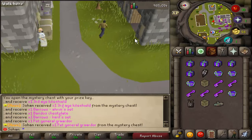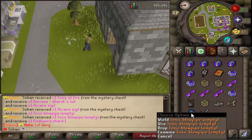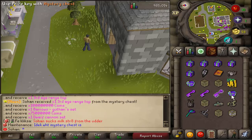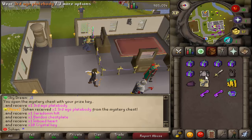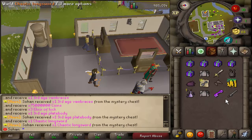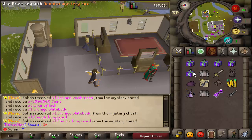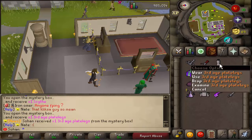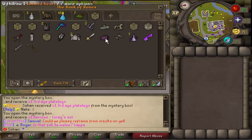We got a pet General Graardor and a 3rd Age Kite Shield — that is incredibly rare. Let's open another one — oh my god, a Toxic Blowpipe, no way! Next one: 3rd Age Range Top. Then we got a 3rd Age Plate Body. From our last chest — oh my god, we got two 3rd Age pieces and a Chaotic Longsword in one, that is actually insane. Opening the rest of the boxes: Godsword hilt, Zamorak Hilt, a Scythe, and 3rd Age Platelegs from a Mystery Box. We've almost got the full 3rd Age set — incredibly good rewards from those chests and boxes.